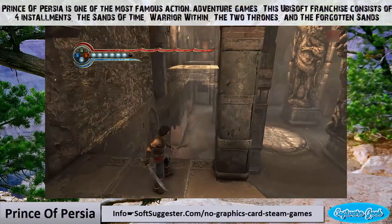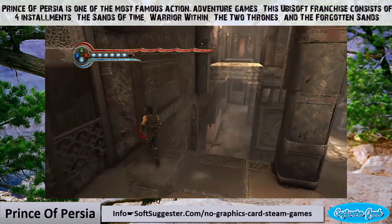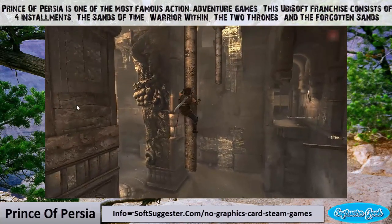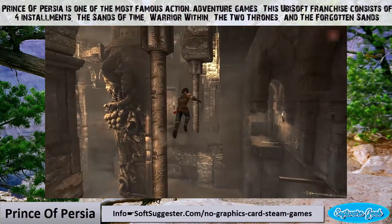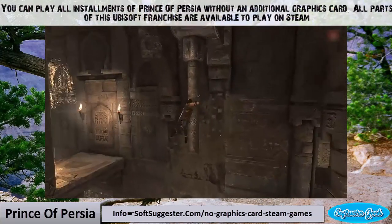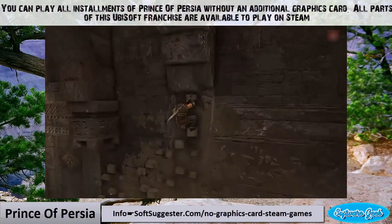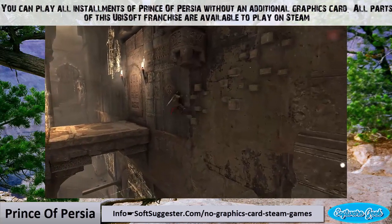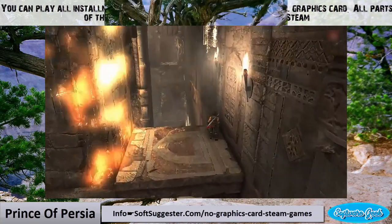Prince of Persia is one of the most famous action-adventure games. This Ubisoft franchise consists of 4 installments: The Sands of Time, Warrior Within, The Two Thrones, and The Forgotten Sands. You can play all installments of Prince of Persia without an additional graphics card, and all parts of this Ubisoft franchise are available to play on Steam.